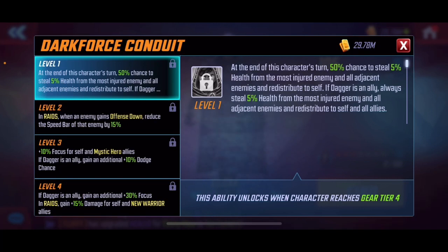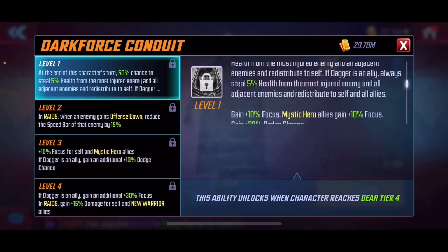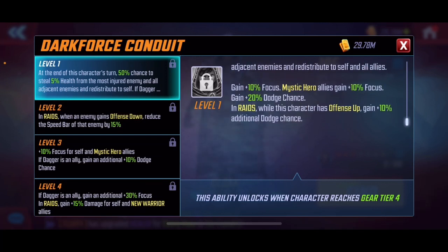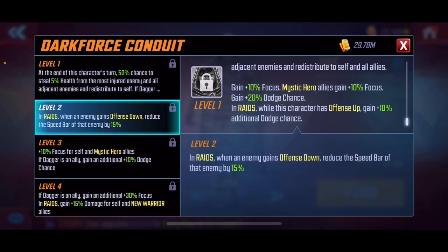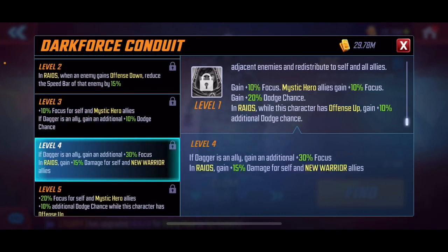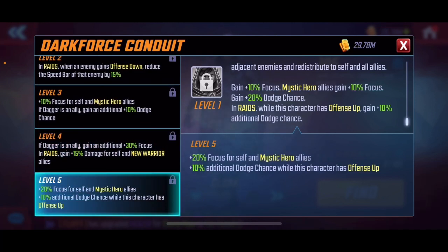His passive is what makes him truly cool: at the end of his turn, 50% chance to steal 5% health from the most injured enemy and all adjacent enemies and redistribute to self. If Dagger is an ally, always steal health from the most injured and all adjacent targets. Mystic heroes also gain 10 focus and 20 dodge. While this character has offense up, gain 10% additional dodge. In raids, when an enemy gains defense down, reduce that enemy's speed by 15%, so everyone getting offense down gets slowed.